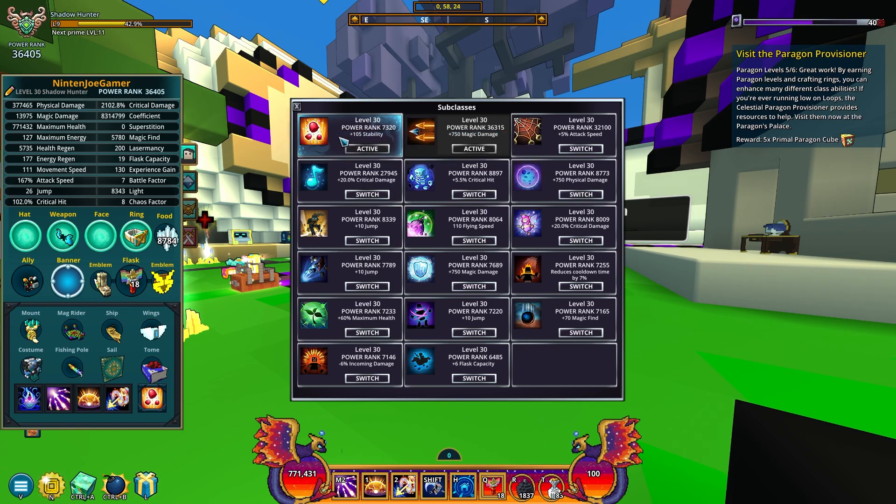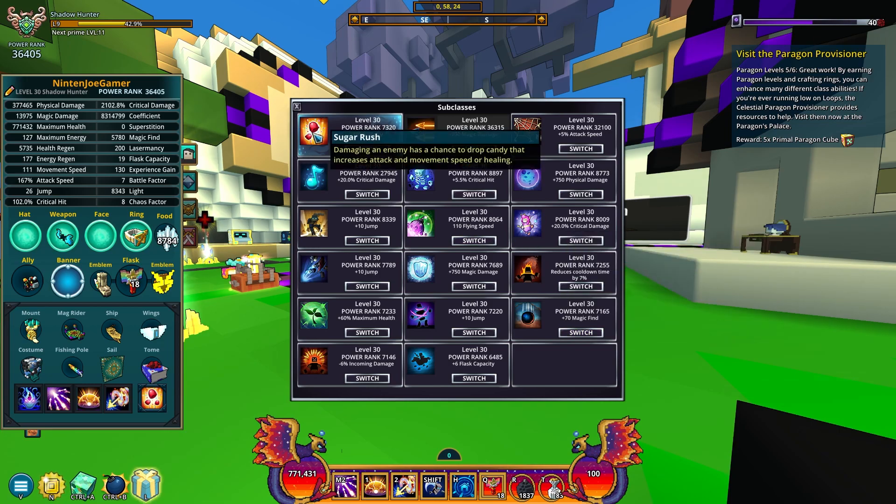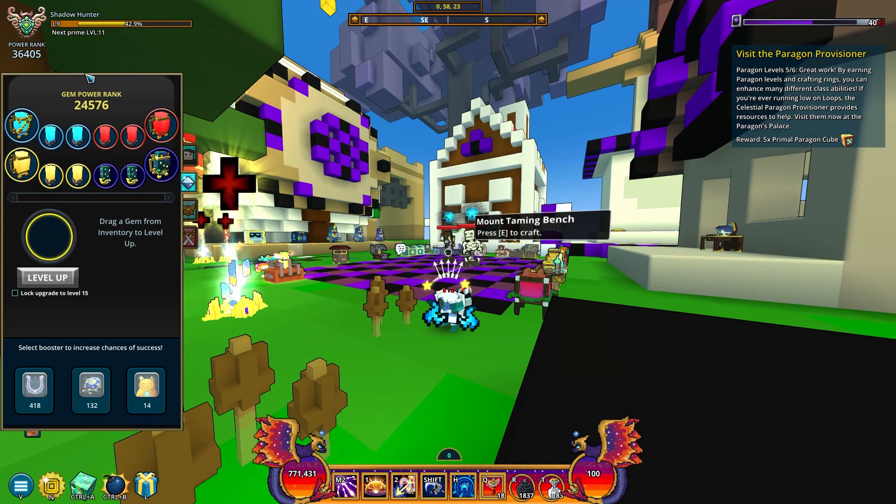Lunar lancer might be better for you — it's just five less movement speed. I just use candy barb because I like it more. You could also use the pirate subclass, which is the one I usually use just because I want magic find — that's how I get my flux and U10 and all that. But for speed farming, either sugar rush or sort of crazy — that's what it's called — so you could use lunar lancer subclass or the candy barb one. It's either/or, your preference.